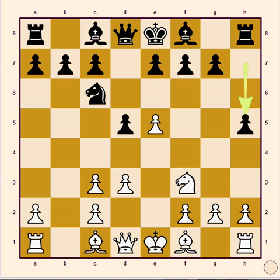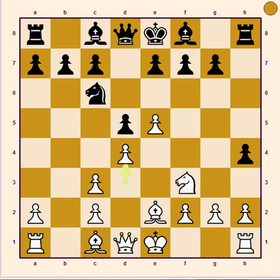7th move Bishop E2 and black reply it with H4. 8th move D4 and black reply it with H3. 9th move G capture H3 and black reply it with Bishop capture H3.